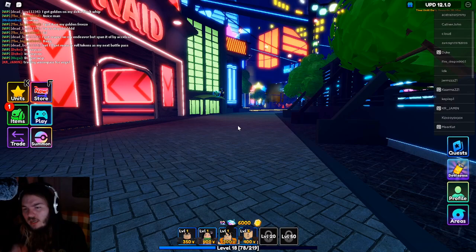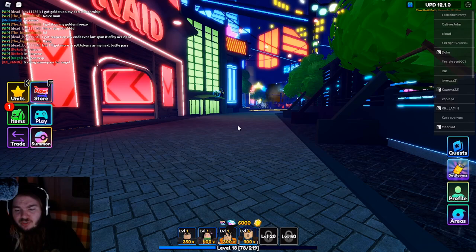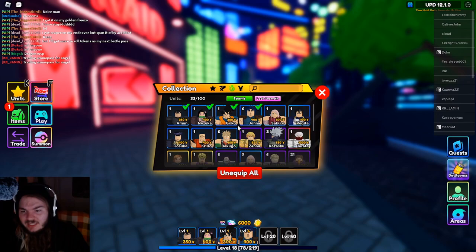Hello everybody, my name is Rilla Kurei and yes, we are on Roblox, which is really weird in my opinion. But this video is basically a beginner's guide to Anime Adventure — UPD Anime Adventure — it is on Roblox. It is pretty fun, it's just tower defense but with anime characters.